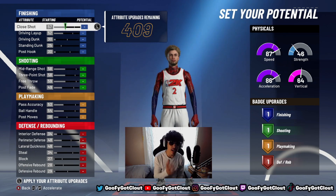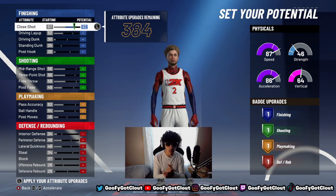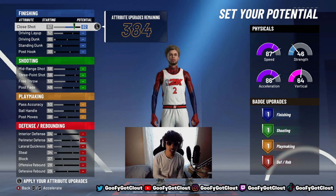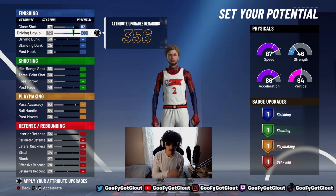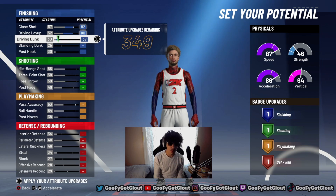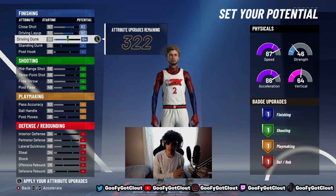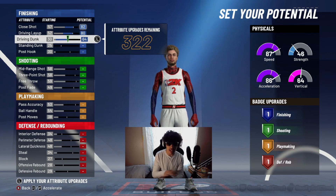For the close shot, we are going to put 82 — maxed out. For the driving layup, we are going to put 80 — maxed out. For the driving dunk, we are going to put it maxed out as well at 64. So basically close shot, driving layup, and driving dunk are all maxed out for finishing.